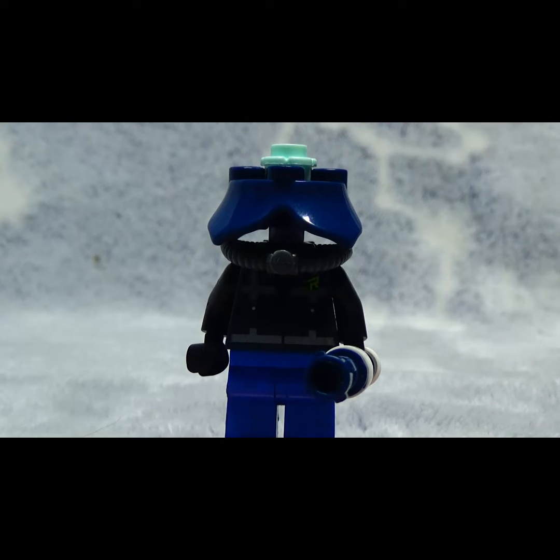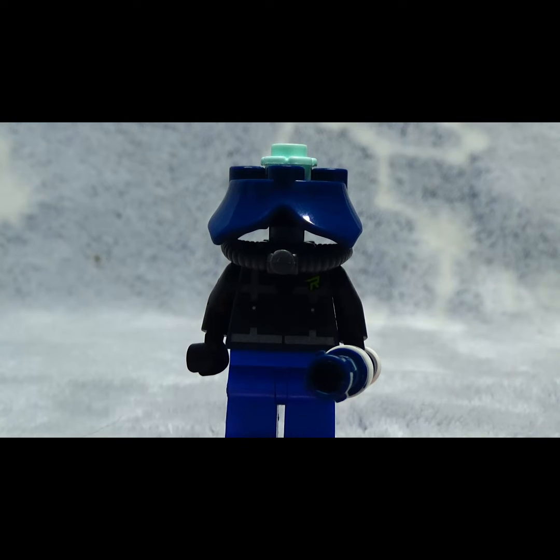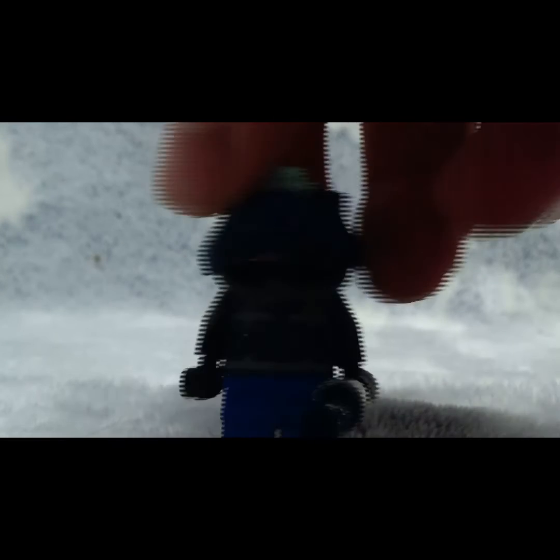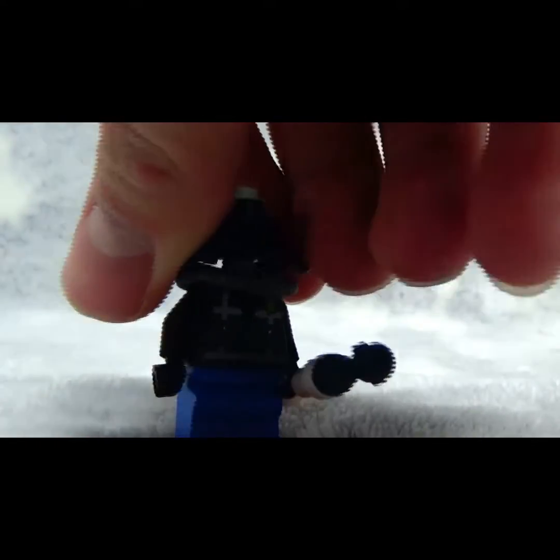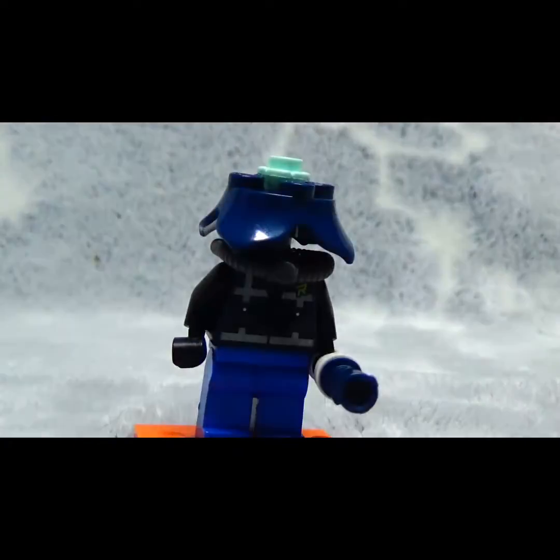This is the light version or dark version. I won't have a medium version because I don't have infinite bricks. But it's supposed to be like he has a little oxygen tank, got his blue legs, little orange pad — just so I can make him stand up.